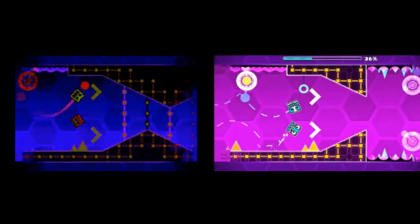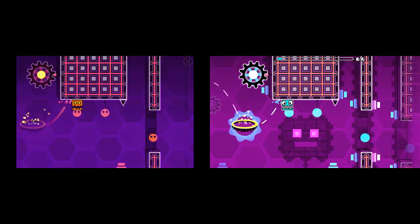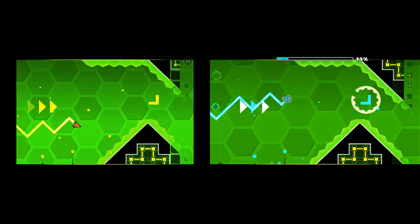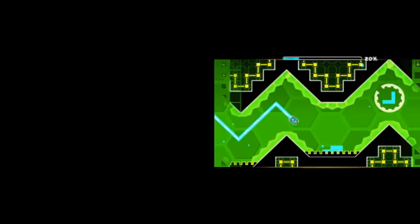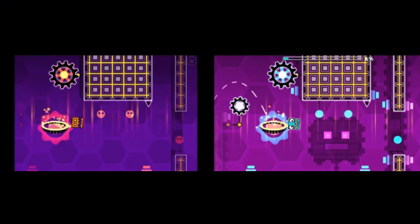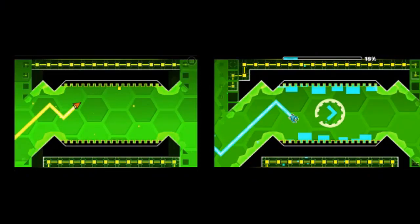With that out of the way we can get right on to 1.9. Really all the major differences with this one is that the level was a lot more bland. Near the end there really aren't that many changes, there's nothing that looks strange about the gameplay, there's nothing on the sides, and there's no Blast Processing monster anywhere throughout. There aren't too many changes between the 1.9 sneak peek and the final release other than it just being way more bland.